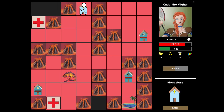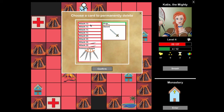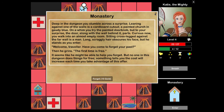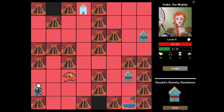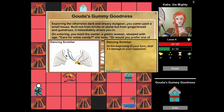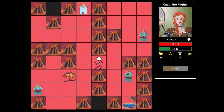A big part of deck building is deleting cards. At the monastery you can delete a card for free - this attack or the kick would both be good to remove. Dancing scimitar: at the beginning of your turn deal three damage to your opponent. The elemental cards are basically the same, just different elements - I'll get the flame slash.